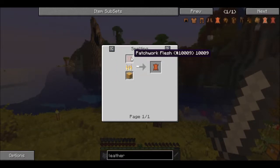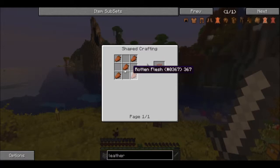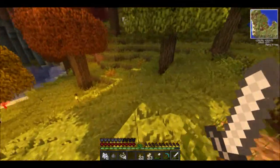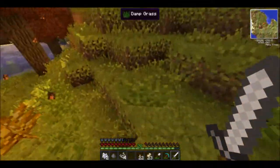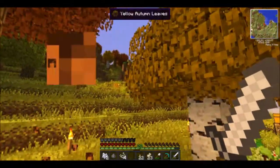To build an enchanting table you need leather from cows, and since there's no cows around and I don't really want to go looking for some, there is a recipe you can use. If you smelt patchwork flesh you get leather, and to get patchwork flesh it's just five rotten flesh in the crafting pattern. So I decided if we built a mob farm near our base, whenever we're at our base it'll constantly give us rotten flesh along with a lot of other things.